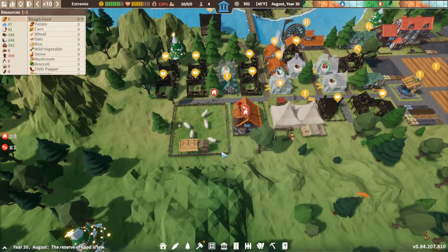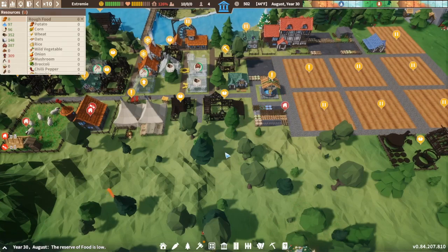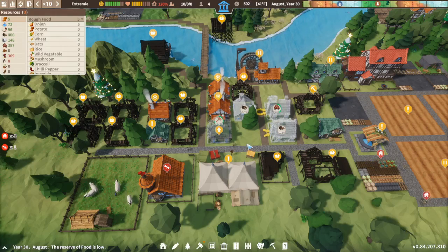We need some lamb and meat. We've got 44 mutton — that goes straight away because they're greedy. We're building that. Four, eight, nine, ten, eleven, twelve — everyone should be housed now.